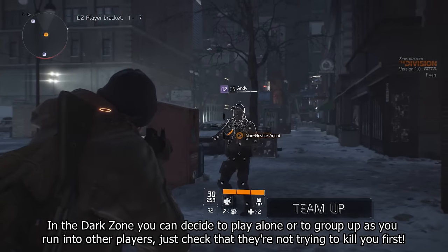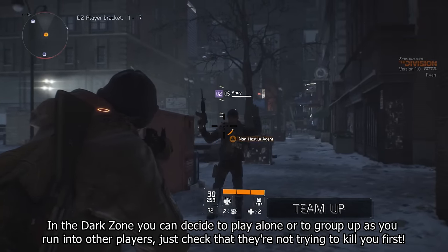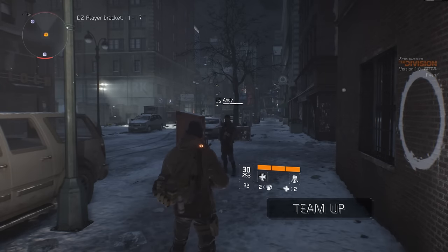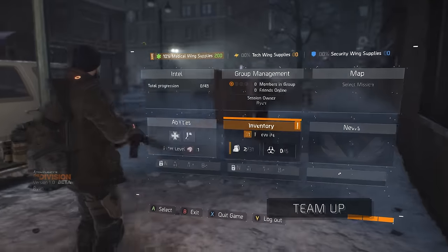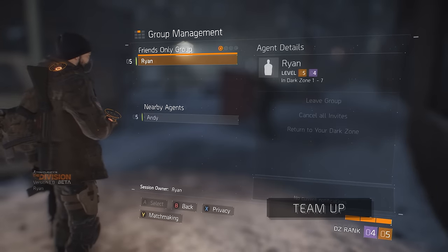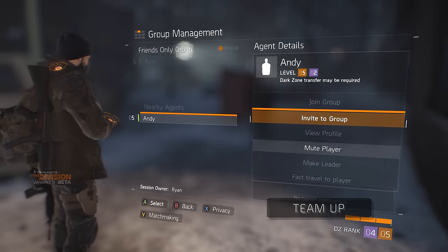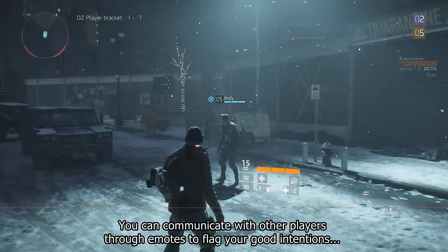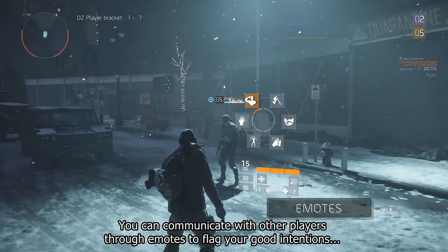In the Dark Zone, you can decide to play alone or to group up as you run into other players. Just check that they're not trying to kill you first. You can communicate with other players through emotes to flag your good intentions.